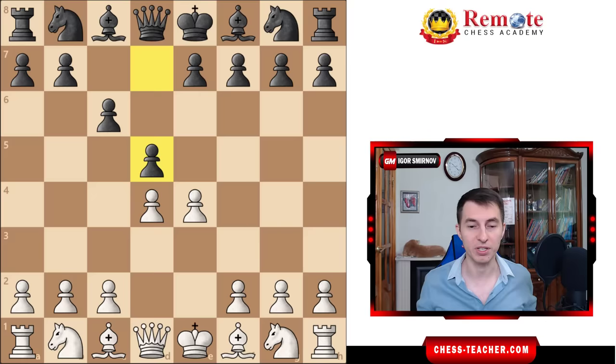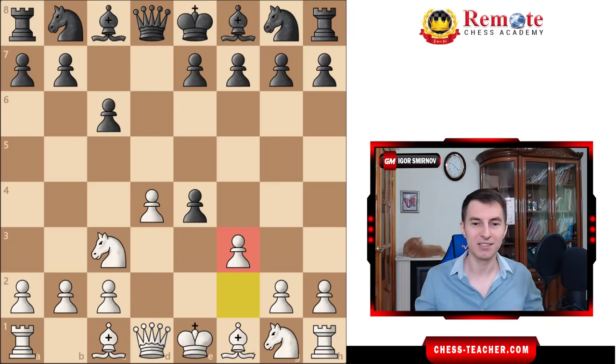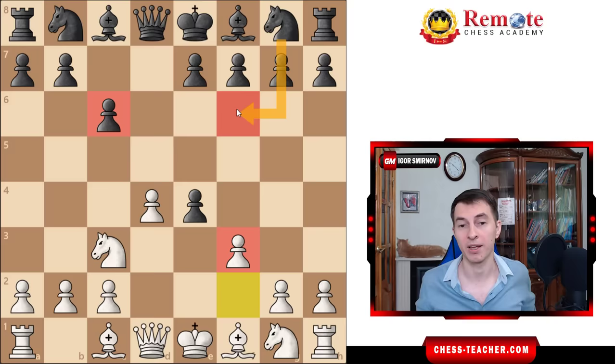We're going knight c3, and this trivial move in this particular case is somewhat deceptive, because your opponent thinks that after they take, you're gonna recapture, and this just leads to the main line of the Caro-Kann. But in reality, after they capture, you're gonna play pawn f3, offering this gambit pawn. You can easily notice the similarity of this position compared to the Blackmar-Deemer Gambit — it's pretty much the same. Black just played pawn to c6 compared to the Blackmar-Deemer where they had their knight on f6, and in fact having the knight there would probably be even better for black. So in this case, you're kind of getting a slightly improved version of the Blackmar-Deemer Gambit.